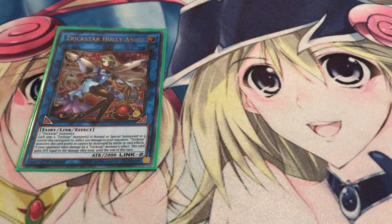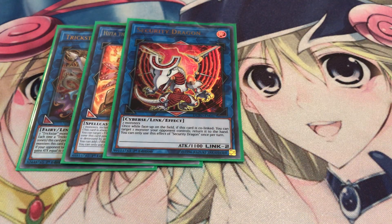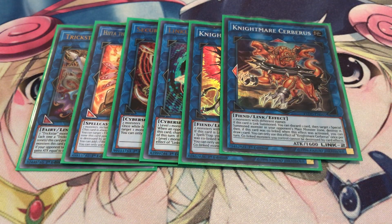Moving on to the extra deck: one Trickstar Holly Angel, the standard Link-2 for Trickstars. I added Hiita because a lot of decks run fire monsters — Nightmare Phoenix is a common Link-2, Salamangreat's entire deck is fire, and everyone's playing Ash Blossom now that it's easily obtainable. Against Sky Strikers you can take their Kagari and get Kagari's benefits — and if you have a lot of spells in grave, you can keep hitting your opponent with good damage. One Security Dragon — it's a pseudo Firewall Dragon that bounces back monsters while co-linked, once per turn. Use its effect and then link climb from there. One Linkuriboh, and the Nightmare Package: Phoenix, Cerberus, and Unicorn.